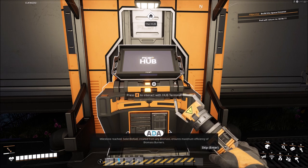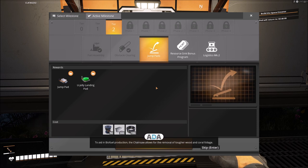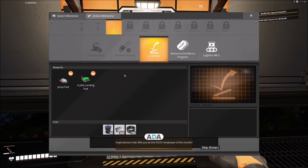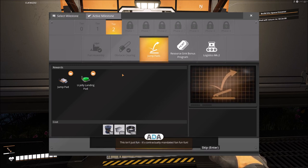We can now make solid biofuel! Milestone reached: solid biofuel created from any biomass ensures maximum efficiency of biomass burners. To aid in biofuel production, the chainsaw allows removal of tougher wood and coral foliage. Additionally, your pocket dimension has been inflated to increase inventory size. Inspirational note: will you be the Fix-It employee of the month? Construct, automate, explore, and exploit by eliminating all obstacles to efficiency. This isn't just fun — it's contractually mandated.